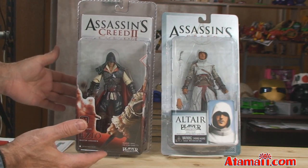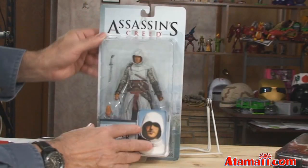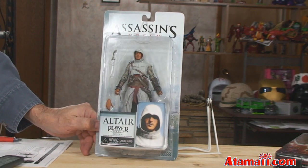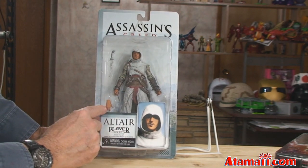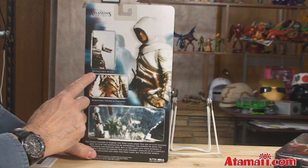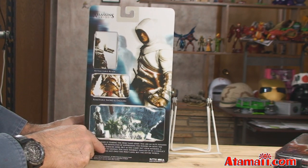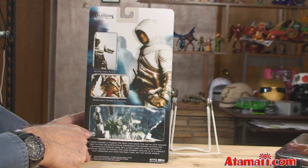Let's talk about Altair first, from the original Assassin's Creed video game. Altair is the character from the medieval crusade era, and he comes in white. Looks like he's got an extra hand and a sword. On the back it says retractable blade, removable sword and daggers, and a little bit of bio about his missions back in Jerusalem in 1191 AD.